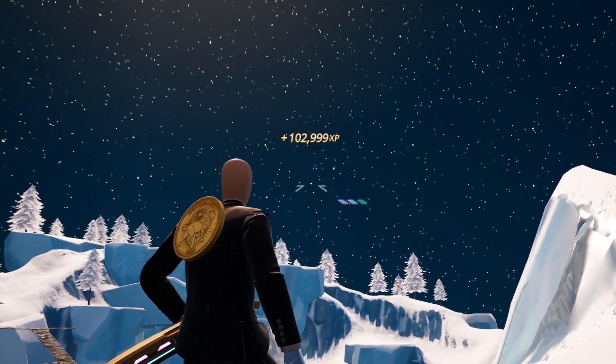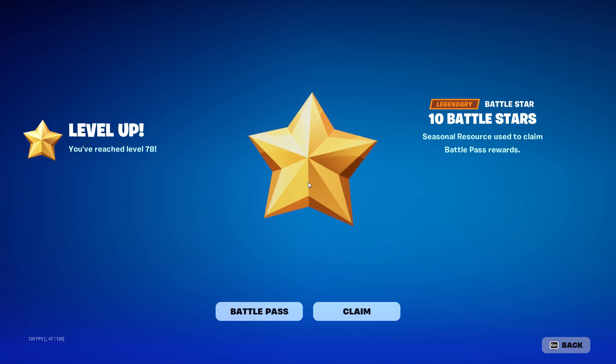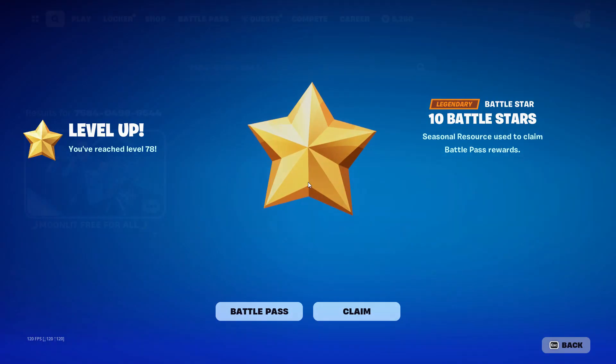Here are the top three Fortnite XP glitches going on right now to get your battle pass up and get yourself maybe something like the Peter Griffin skin or anything else you want in the battle pass. Let's jump right into it.